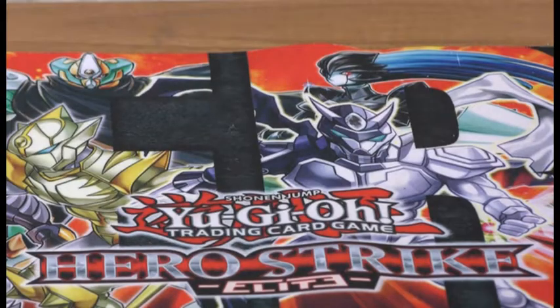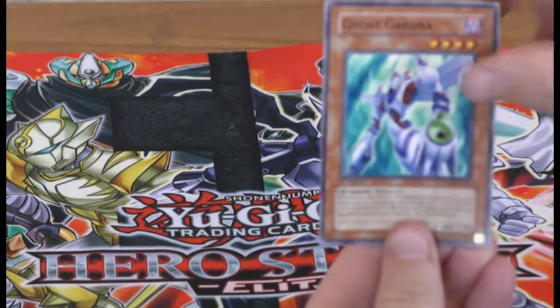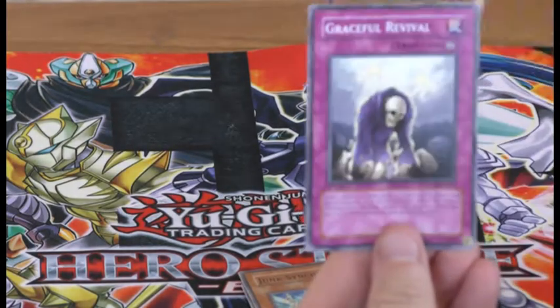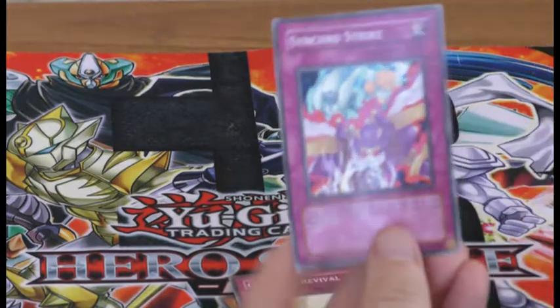We've got Fulcher here and that's the last one. Rare. Super Rare. Super Rare. Ghost Gardener, Junk Synchro, Nitro Synchron, Graceful Revival, Synchro Strike.